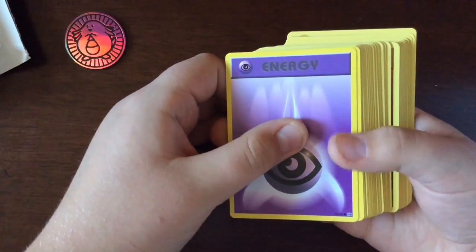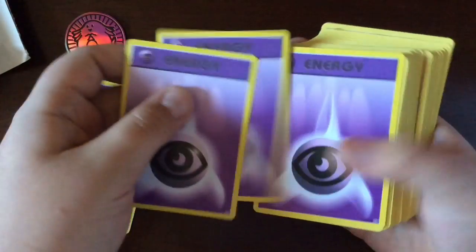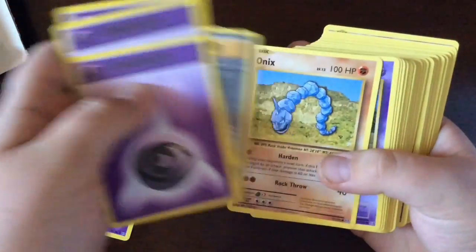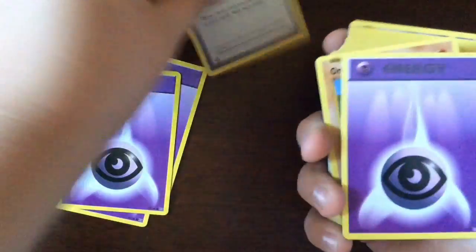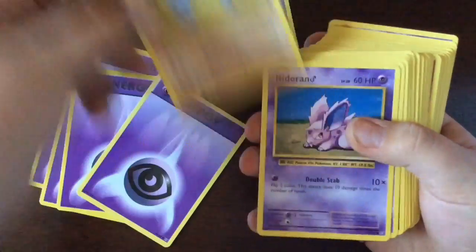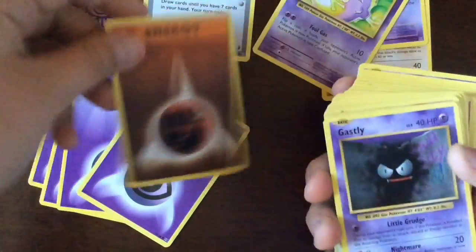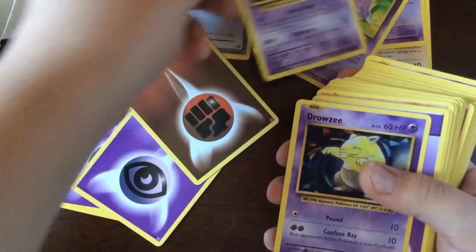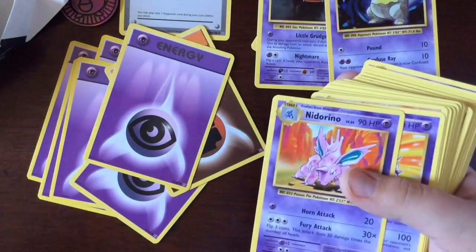I think it said 60 cards, so let's go through them. There are a lot of energy cards. Professor Oak's Hint, another energy, Onix, Nidoran, Koffing, another energy, Gastly, Drowzee, another energy — that is a lot of energy.